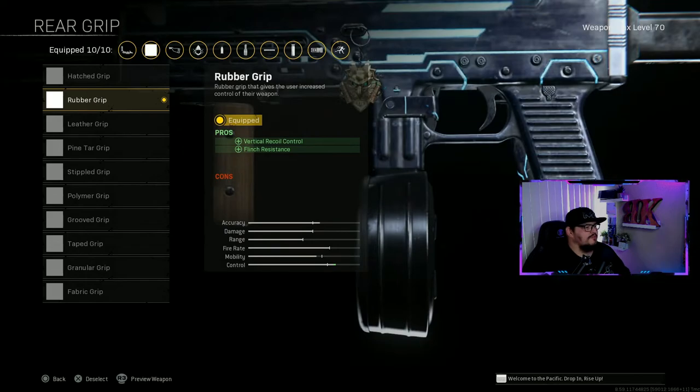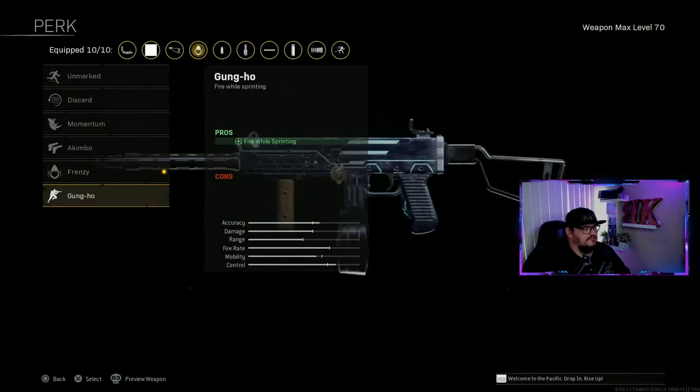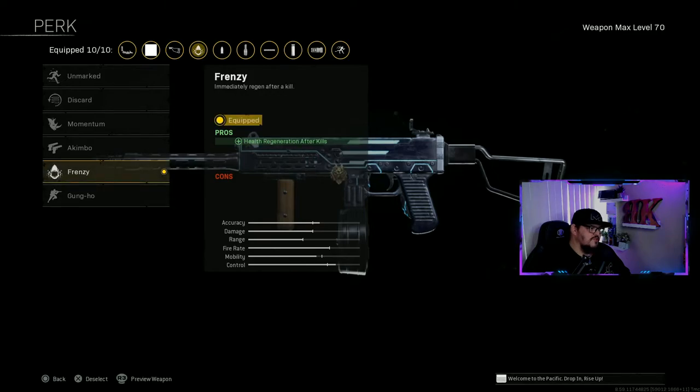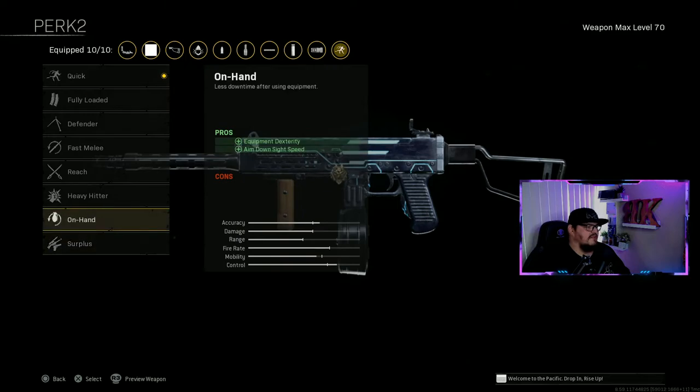Rear grip I'm using the Rubber Grip - pros: vertical recoil control and flinch resistance; cons: none. Perk one is Frenzy; you could also use Gung-Ho as another option. Perk two I use Quick; another option is On Hand, which helps with equipment dexterity and aim-down-sight speed.